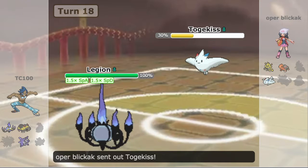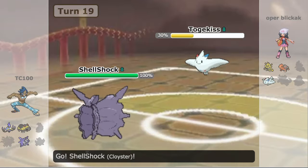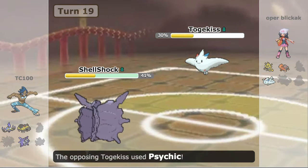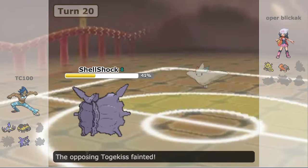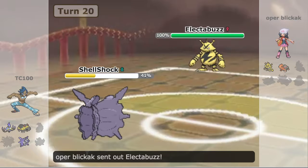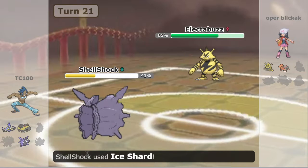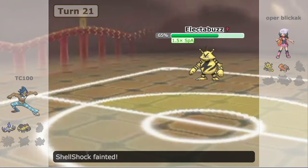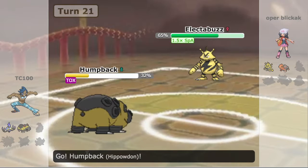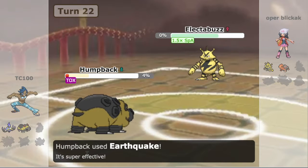He goes into Togekiss. I will outspeed, but I decided to switch out and bring in Cloyster since I haven't used it yet — though I really should have just gone with Flamethrower. I try to be too cute with these decisions sometimes. Electabuzz comes in and I go for Choice Band Ice Shard. He goes for Charge Beam and gets the Special Attack boost. I have to deal with a plus-one Electabuzz, but because of the Assault Vest I was able to live that plus-one Psychic and finish off Electabuzz.